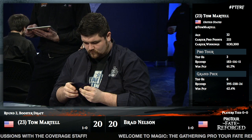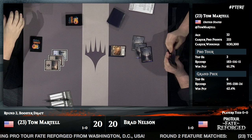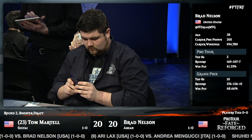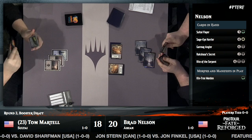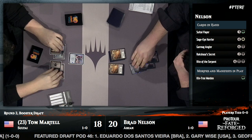Three Swamps from Brad Nelson to start. Tom Martell's career stats: 233 lifetime pro points and $130,000 lifetime winnings. Brad's starting off with a triple-Swamp draw — this could mean he's stuck on colors, or as we saw with Luis Scott-Vargas last round, he could be feigning color screw. Sure enough, he does have another morph — probably a Sage Eye Harrier joining a Kintree Warden. And there is the Lotus Path Djinn.